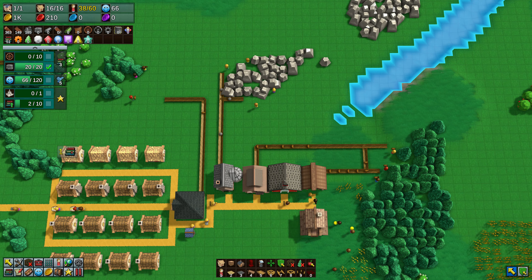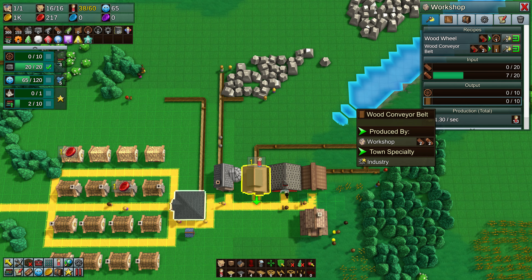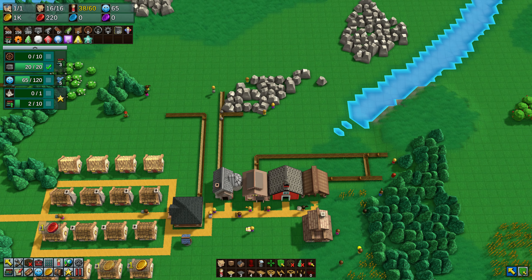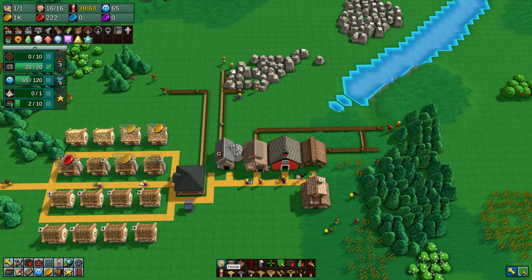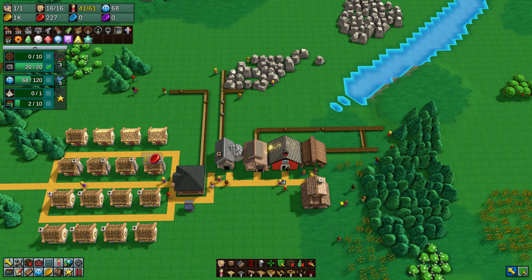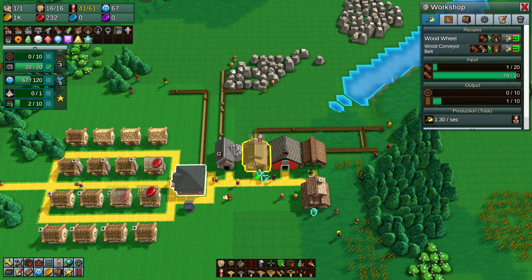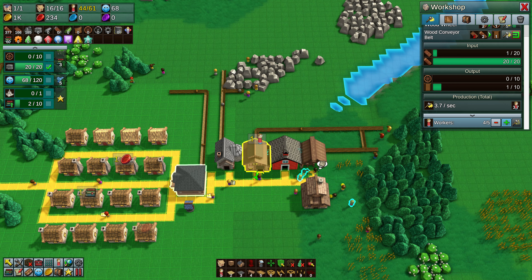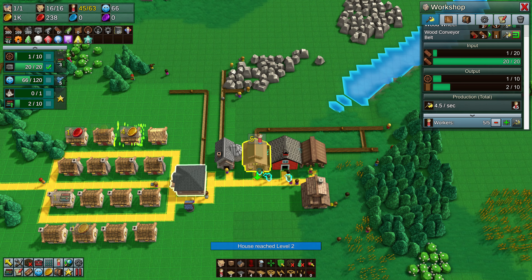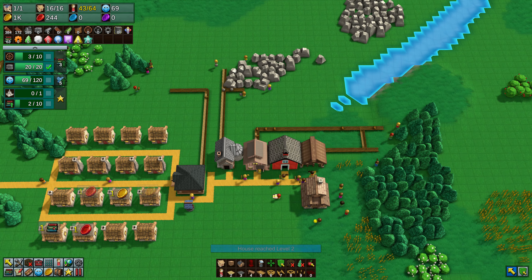A lot of things you research you will need to actually make - you can't just place them when researched. The wooden belt is a perfect example. To make a wooden belt you need two wooden planks and two wooden logs, same as making a wheel requires wooden logs. You send these resources to a woodworking place set to make them, and upon receiving the right resources it produces the goods. Get the belts out of the workshop into your town center - they won't count if they're in the internal storage of the workshop. Once they appear in town center storage, you can place those wooden belts and use them.